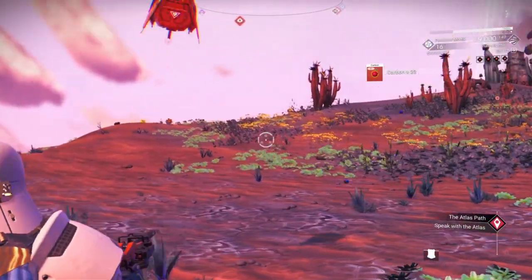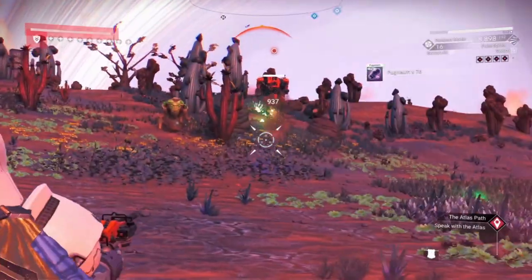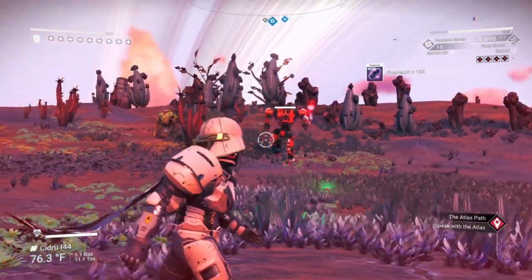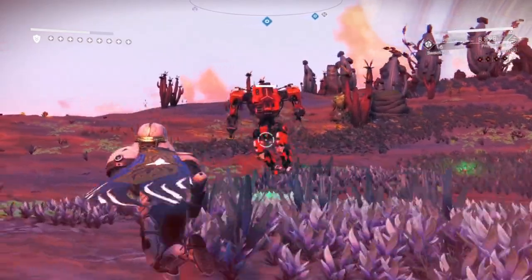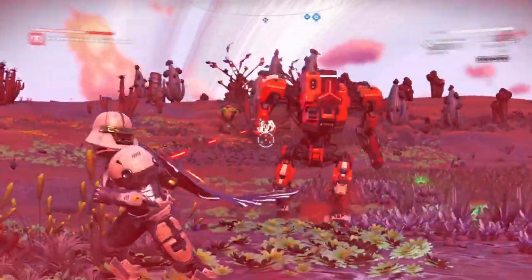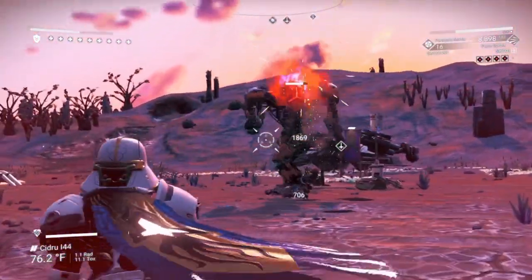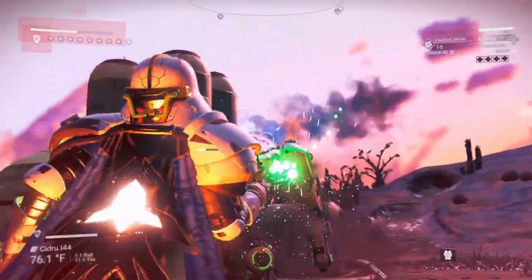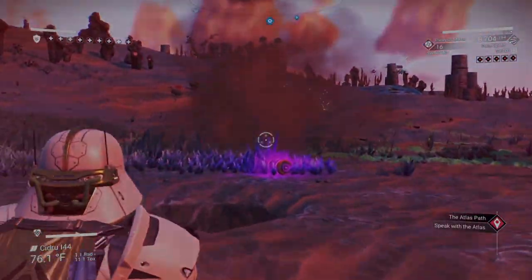This next unit is known as the Mech. These Mechs have multiple abilities. They shoot mortars from a distance that do significant damage and create holes in the terrain. Their second weapon is a Gatling laser. As you get closer, they switch over to a flamethrower. With the right weapon, you can take them out quickly.